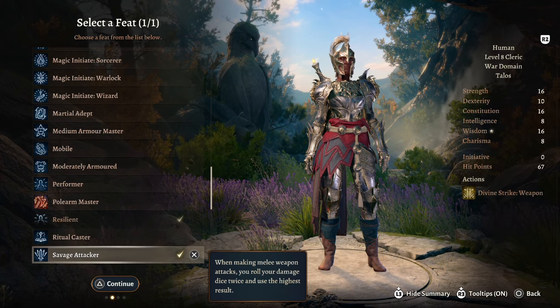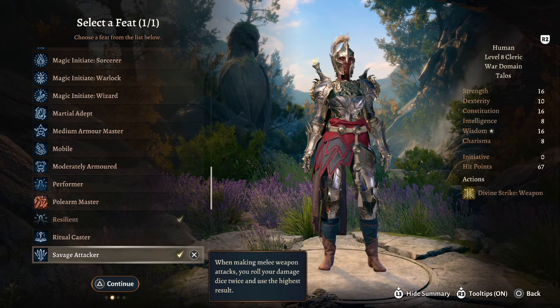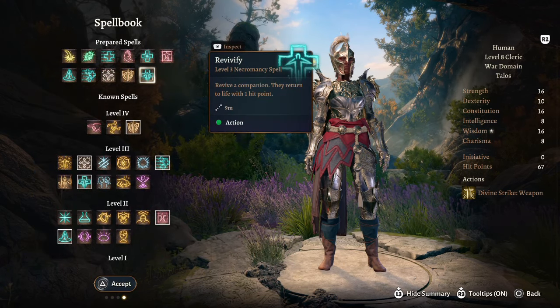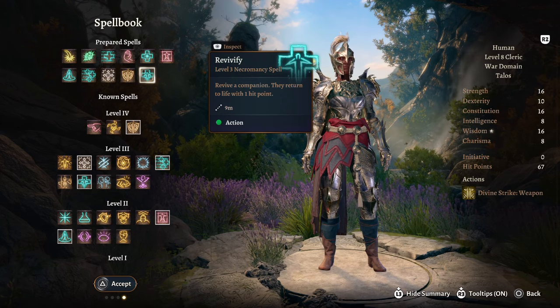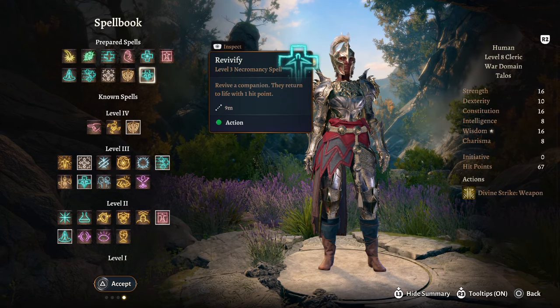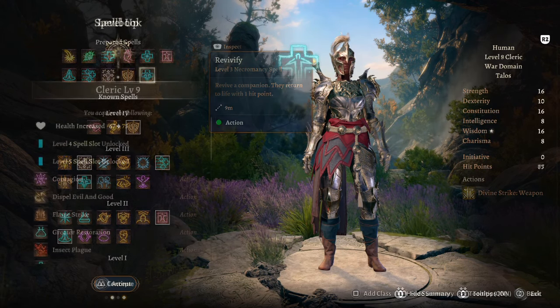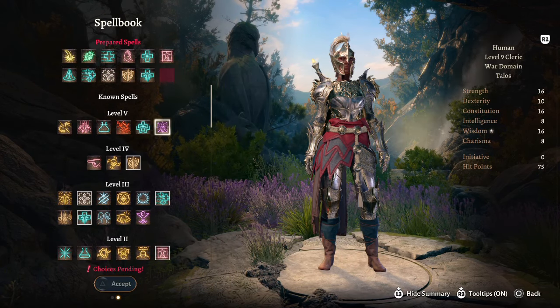For this build you can go sword-and-board or two-handed weapon — it's entirely up to you. Without a shield you'll have slightly less AC but a bigger damage output thanks to two-handed weapons. For a spell here we're going to take Revivify — not strictly necessary if you have other healers or lots of scrolls, but useful if you get downed a lot.